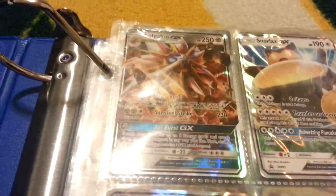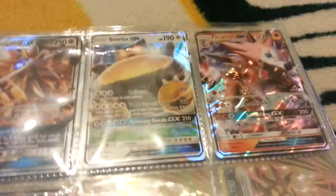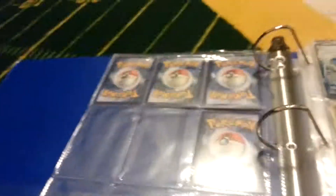This is my GX section. So I have Solgaleo GX, Snorlax GX, Lycanroc GX, and Lunala GX. Then I have an extra page for it.